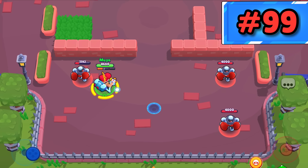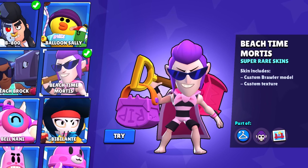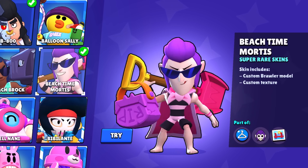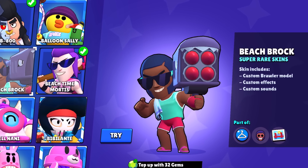Holiday Pam — the only thing she has going for her is her immaculate vibe. Beach Time Mortis — Mortis is ready for the beach but what you see is what you get; it's really nothing special. Beach Brock — just like Beach Time Mortis and Pam, it's pretty lame.